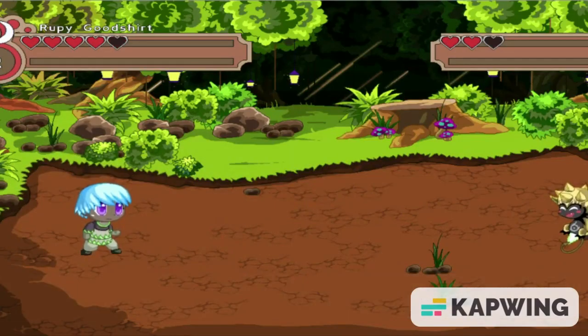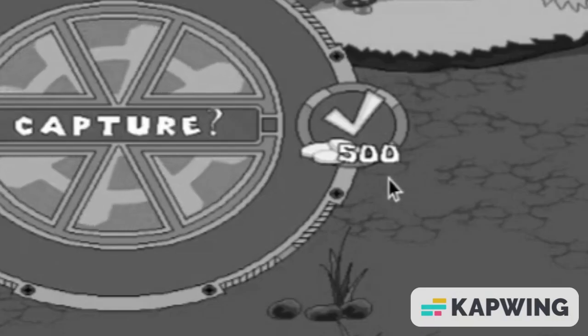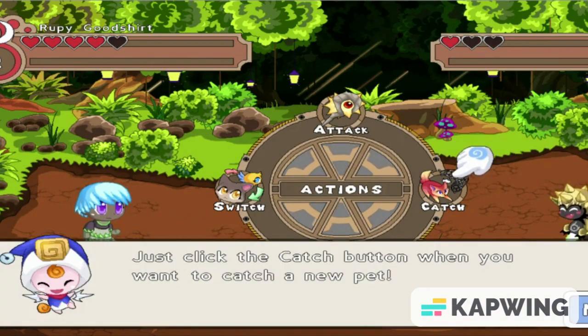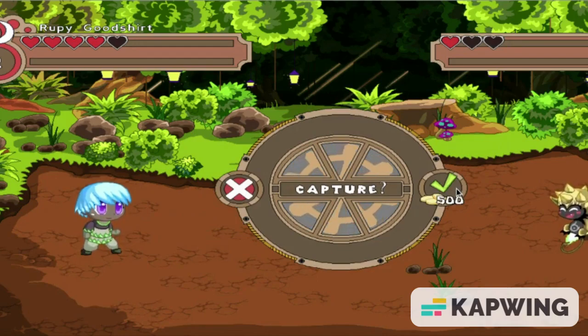My goal for this video is to at least rescue one pet. The sad thing is we need 500 gold to catch a monster. We are going to be rescuing a scout. Let's catch this pet. 500 gold down the drain — I don't care.